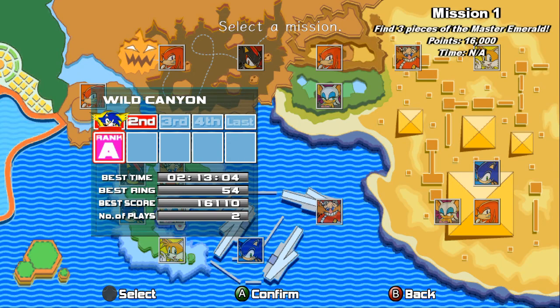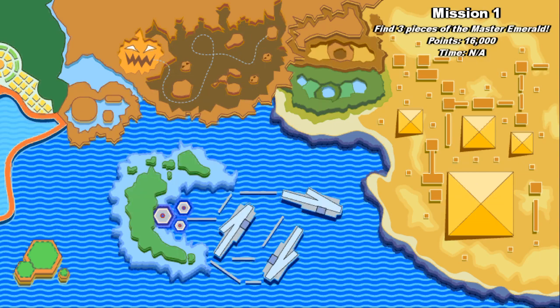Welcome back to Sonic Adventure 2. Today we're going to be getting A-Ranks in Wild Canyon, our first treasure hunting level. So first, let's start with the first mission.